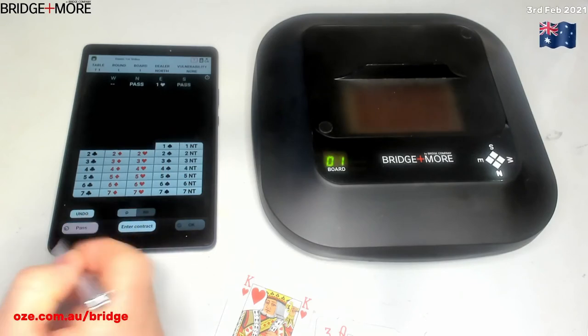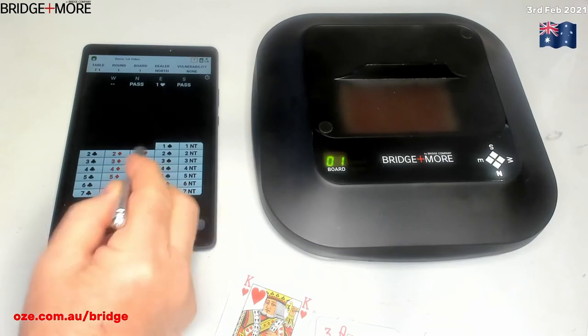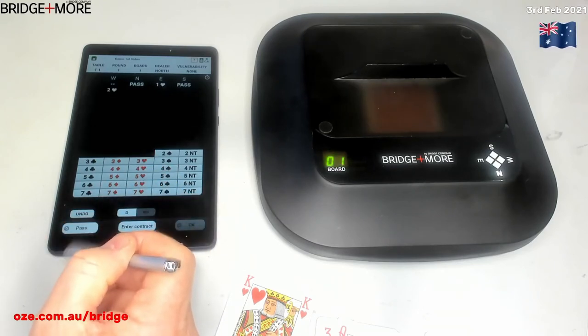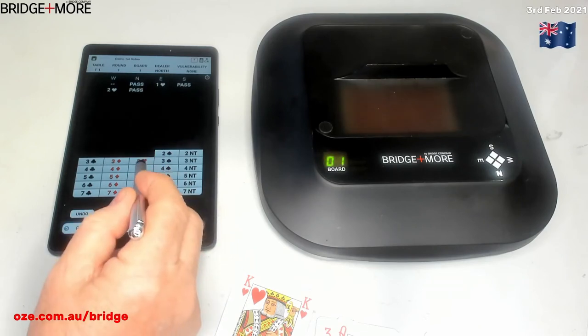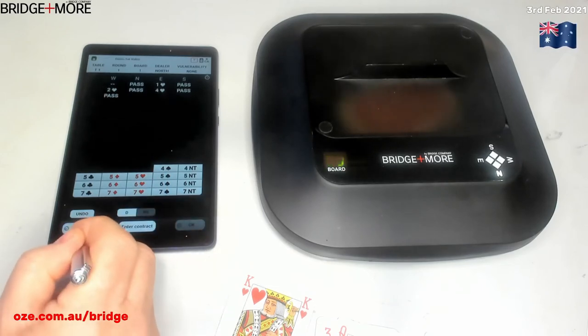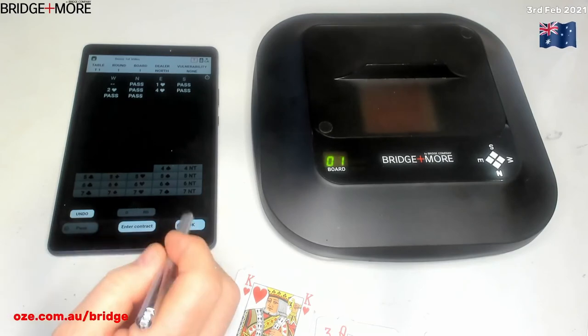South has a pass, then from west a bid of two hearts, then a pass from north, and east goes to four hearts — pass, pass, pass. So we've now recorded the bidding. You don't have to record the bidding, but we've set it so you do in this case.